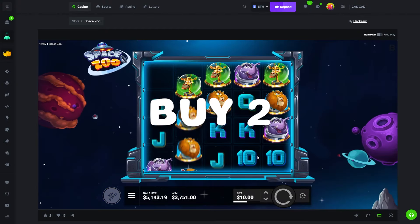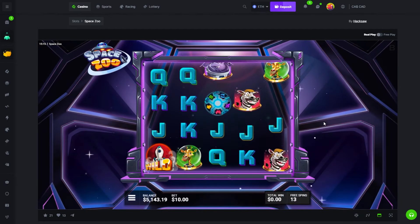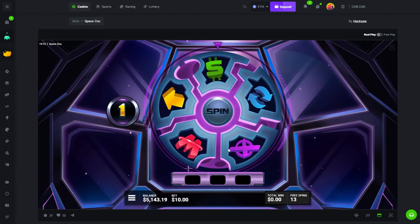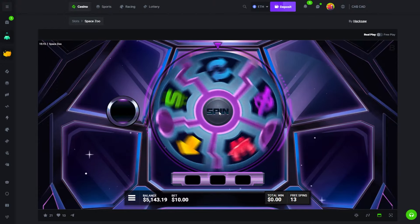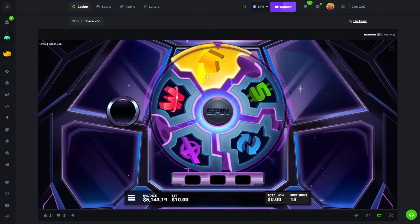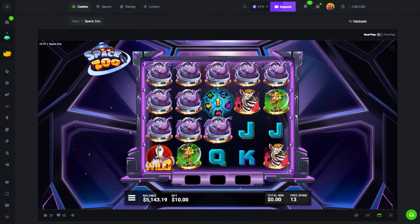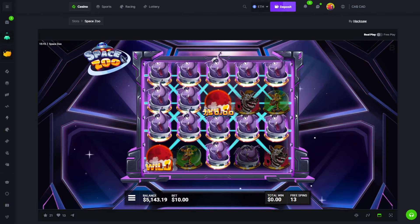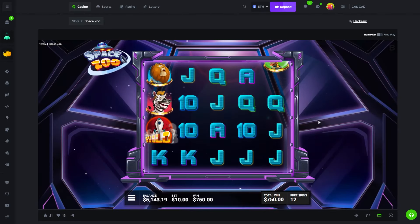Run it back — five scatters again, that's not normal, usually you only get three. If you get the multiplier you get to keep it on this one. Elephant all the way — 750x! Nice, good hit, and that's on the first spin as well.